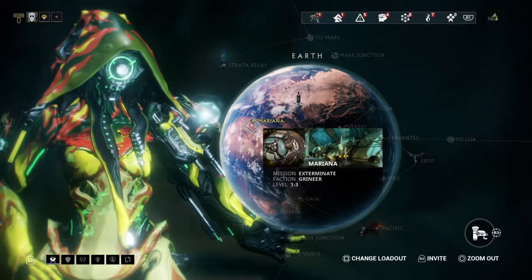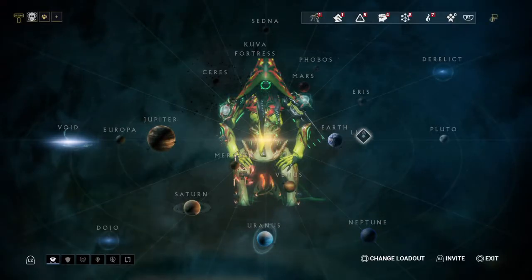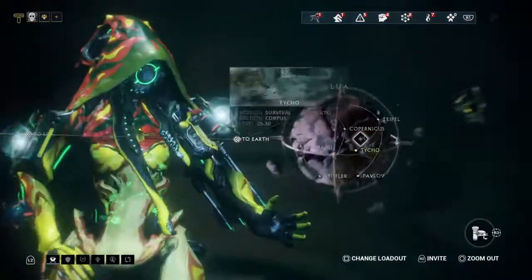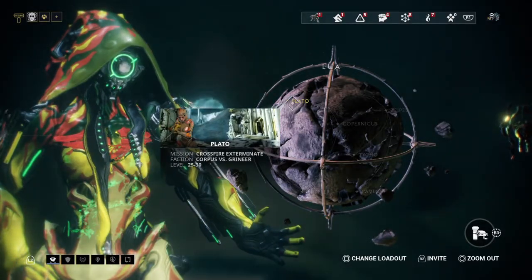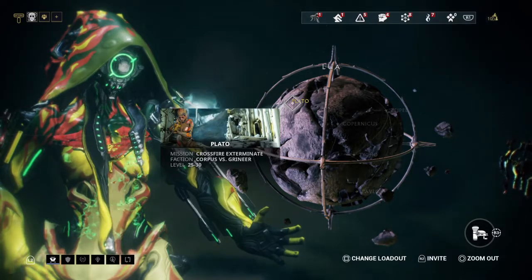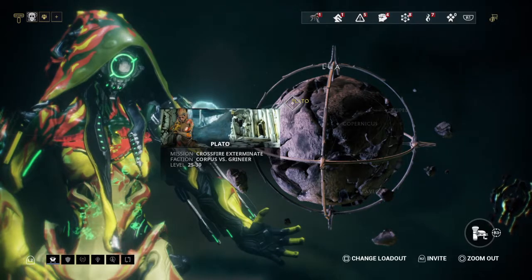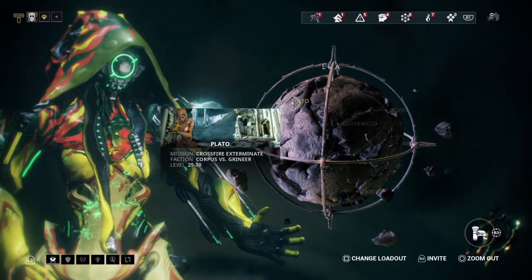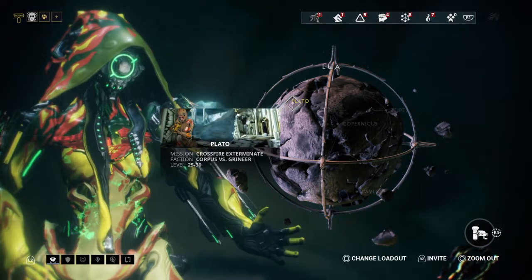The next location is probably the reason you're here — in my opinion the best location, which is Plato on Lua. This is a crossfire exterminate that's a bit higher level than Earth and you'll be facing both Corpus and Grineer. But we don't care about those enemies. There is one specific enemy that is all but guaranteed on Plato and that's the only one we really care about: the Sentient.